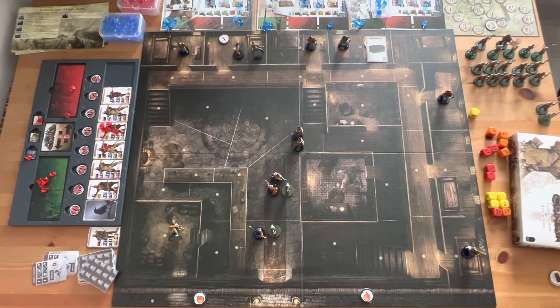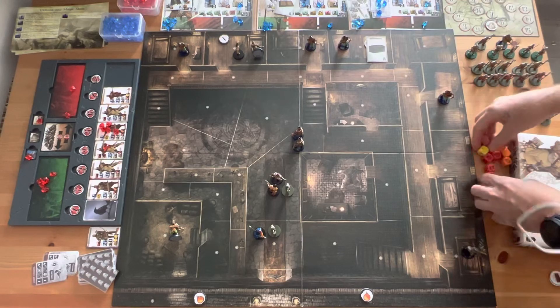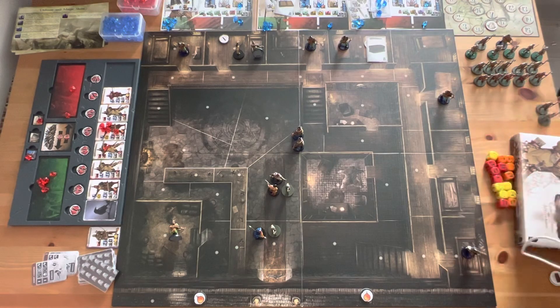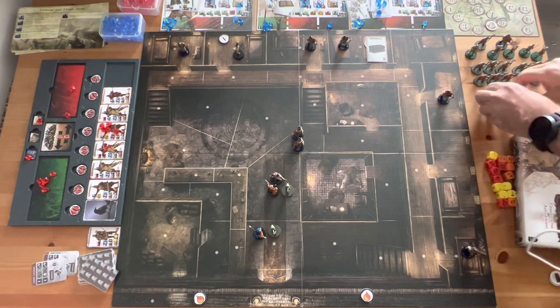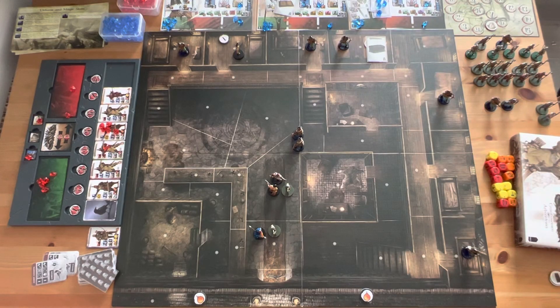That's going to wrap it up for round number four. Belit has got the spellbook, which can get us paid. If Conan can clear out these guys — the general alert is kind of sounded now — we've got crossbowmen slain and Bossonian guards activated. Let's see how the heroes fare in turn five. Thanks for watching guys, talk to you soon. Bye.